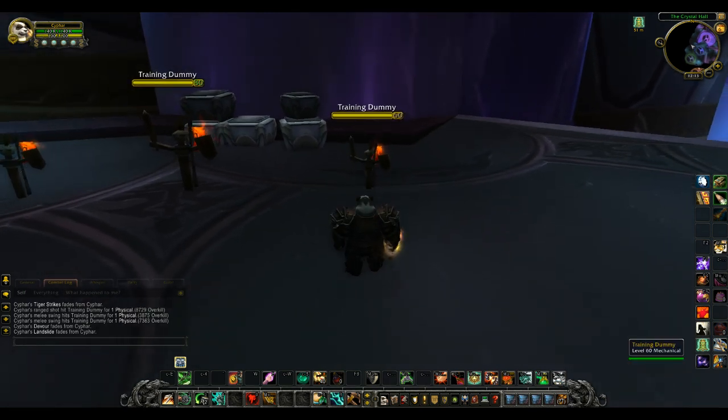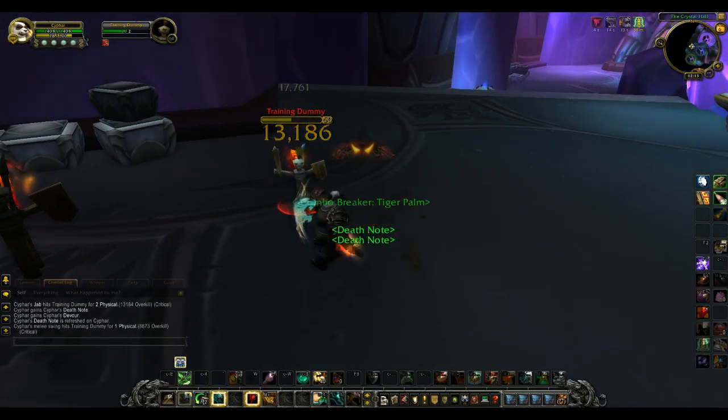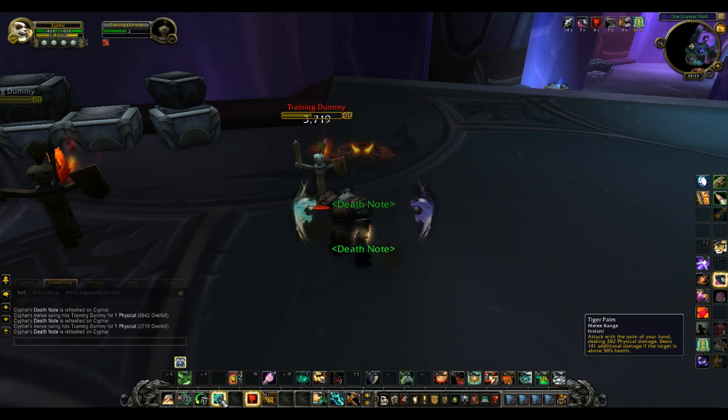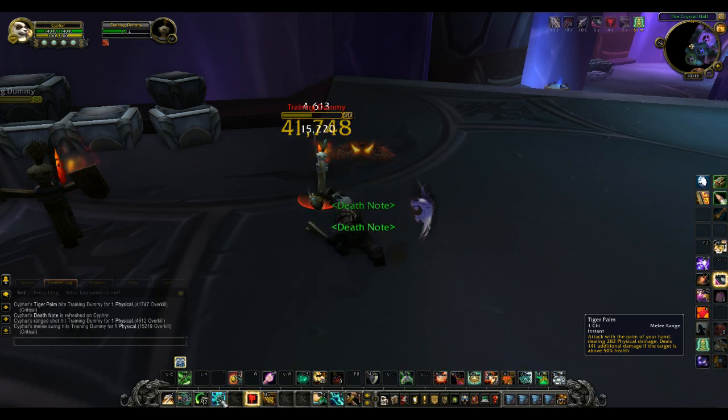Working with an energy bar, the main ability is Jab, which is your main ability to build chi — I currently have four chi. It'll most likely be part of the rotation. Two other abilities you get pretty early on are Tiger Palm, which requires one chi to use and does a little bit more damage.